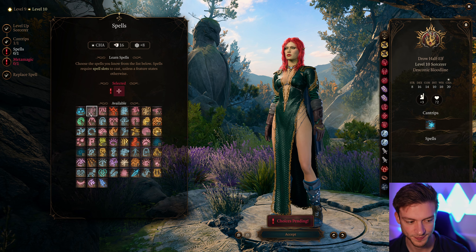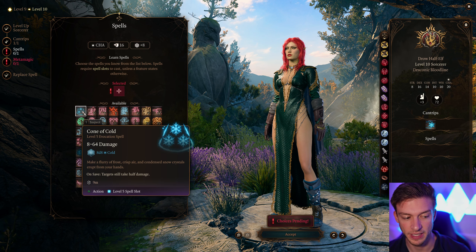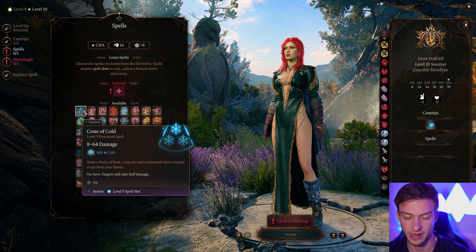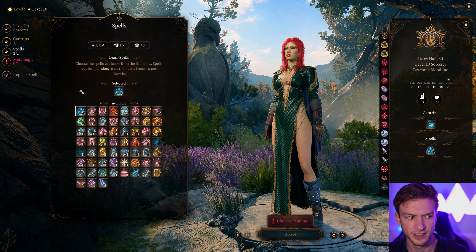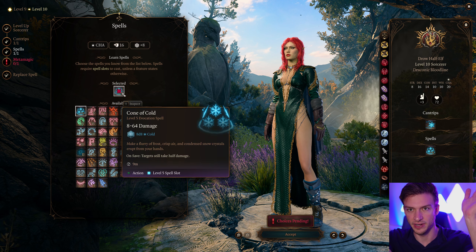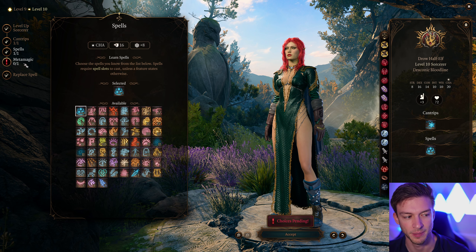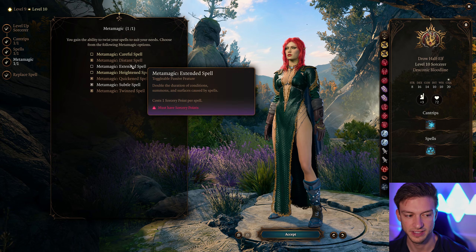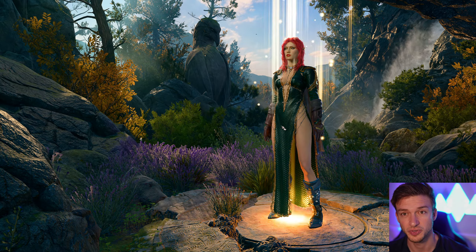We'll take Ray of Frost there. For our next leveled spell, Hold Monster is really good, but if you have a Create Water team set up, Cone of Cold is just guaranteed great damage — at max it can do 128 damage, and it hits a large area too. It's a reliable damage source if we didn't take Fireball. For our metamagic, I like Subtle Spell to cast while silenced, or you can go with Extended Spell if you want longer duration on your spells.